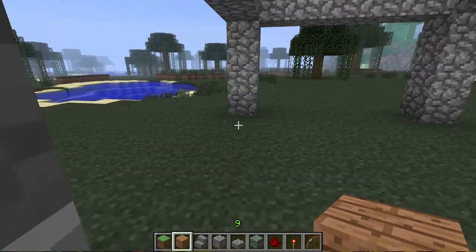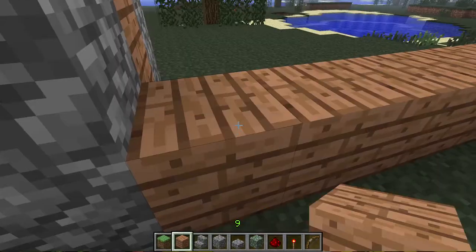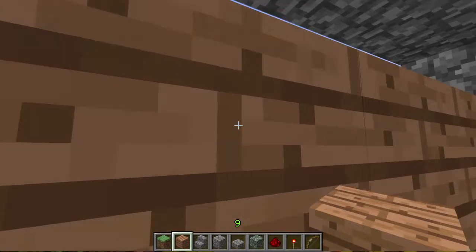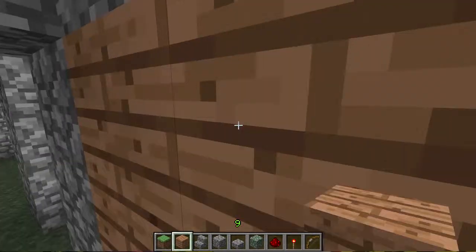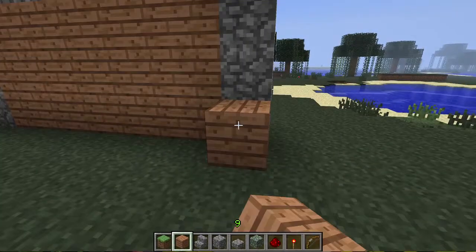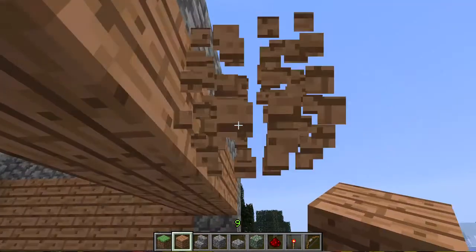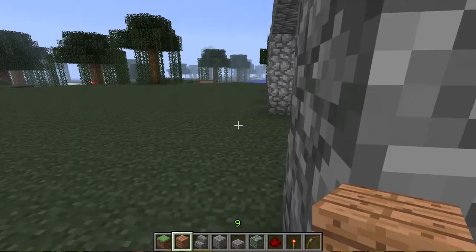Now we fill in the walls with the wood. We're using the jungle wood. The jungle wood is cool. So cool. We should wear a fez.